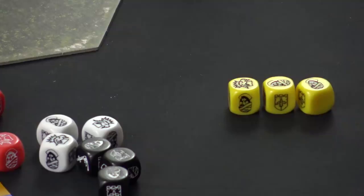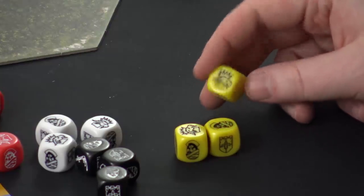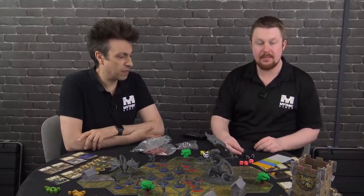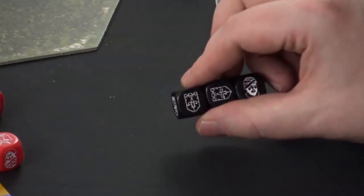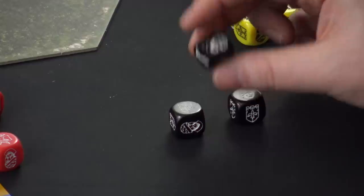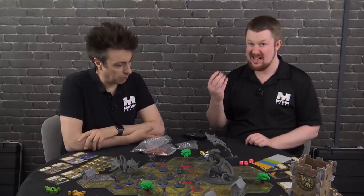The yellow dice — something many of you may know — comes with disrupts, two blanks, one shield, and primarily two pushes. Pushes can be a huge tactical advantage — splitting up your enemy's forces, making them use more orders. The yellow dice are used by the bowmen, who are a pain in the behind. Then we've got the black dice, which are really a defender's favourite. They have a 50/50 chance of rolling a shield, which nullifies attacks, plus a disrupt and one kill.